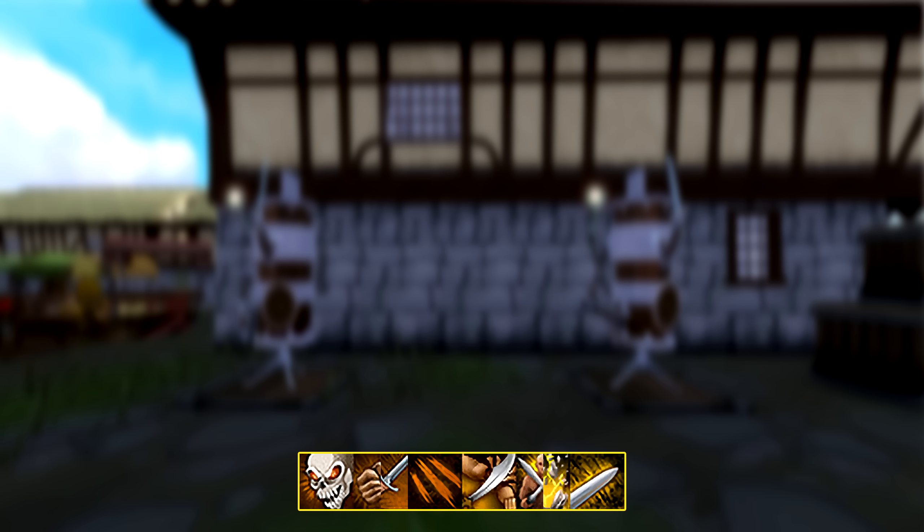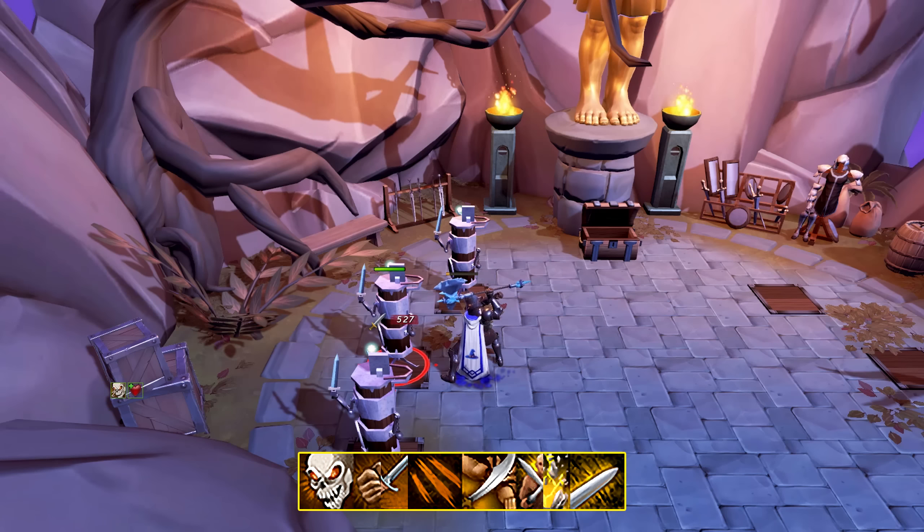Alternatively, another trick for doing AoE damage is by using Mechanized Chinchompas with an offhand crossbow to turn all your attacks into AoE attacks.